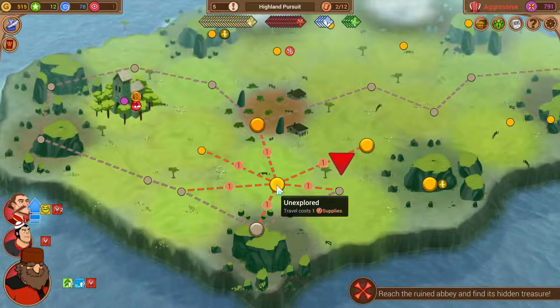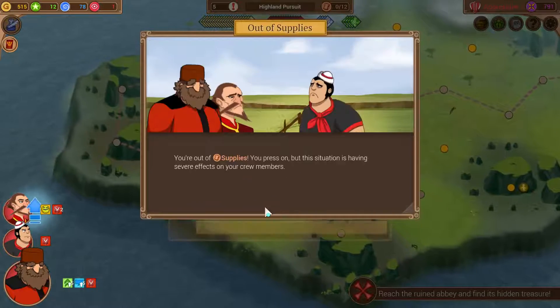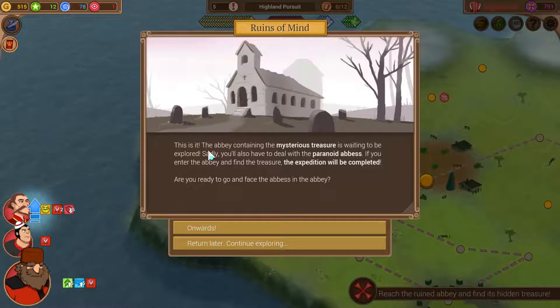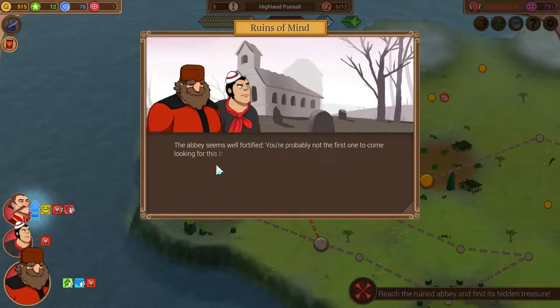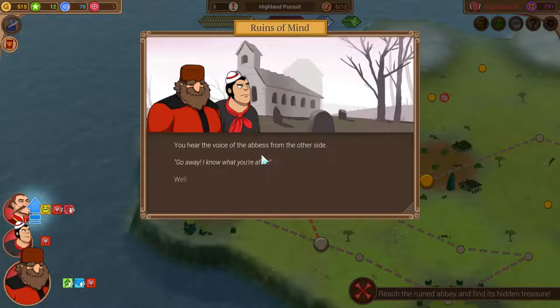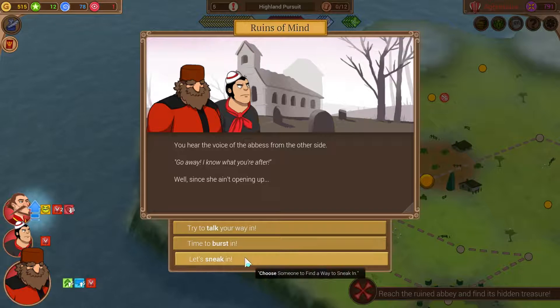We're going to take one debuff on the way to the Abbey. Crew finds nothing of interest and takes supply damage, loses armor. Abyss time - this is it. The Abbey containing the mysterious treasure is waiting to be explored. Sadly, you'll have to deal with the paranoid abbess. If you enter the Abbey and find the treasure, the expedition will be completed. Since she ain't opening up, we can burst in, we can sneak in, or we can talk our way in. We don't have talkers and we don't have sneakers, so I think we're going to have to take the burst in - there's some kind of debuff you take. Negative one resolve and chance to be wounded.